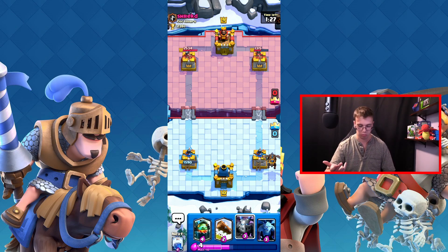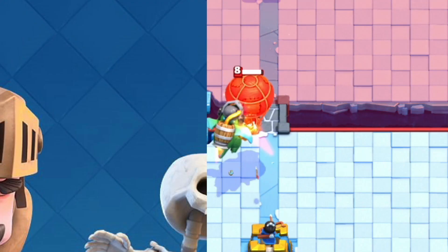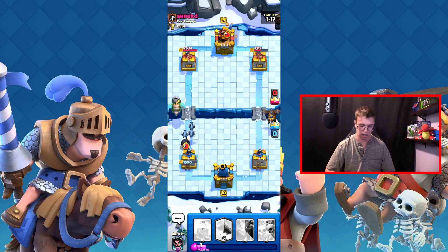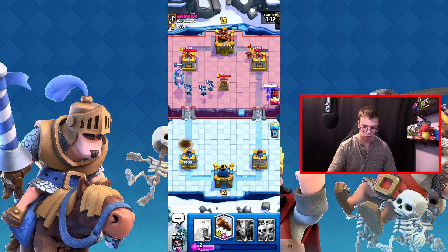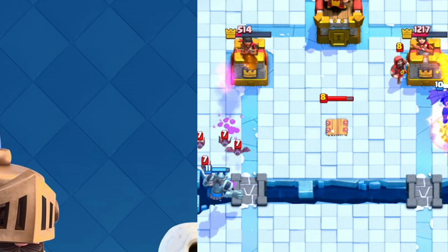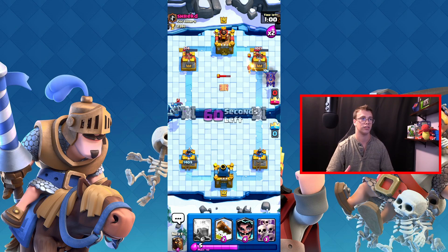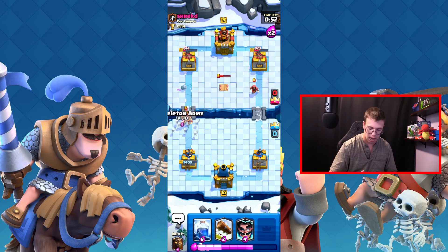I'm going to drop minions to protect and we should get the pick. The bomb barely popped our minions — not too worried. Dropping mega minion next; it'll get targeted by bats but we still get damage off. We have a ton of damage on both towers which is fantastic. As long as I'm not completely outplayed, I can win whether I'm playing offense or defense with this deck.